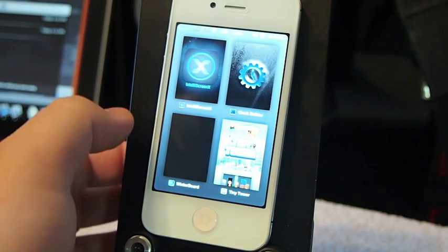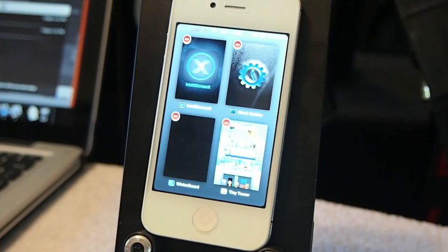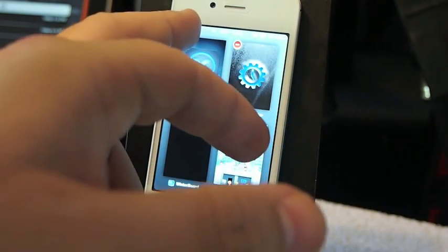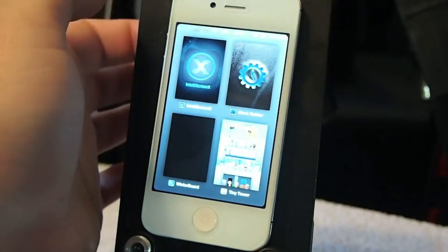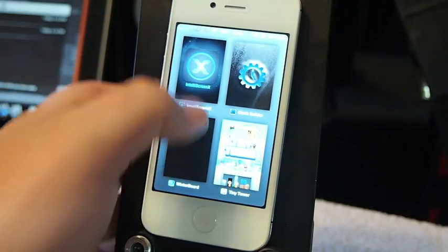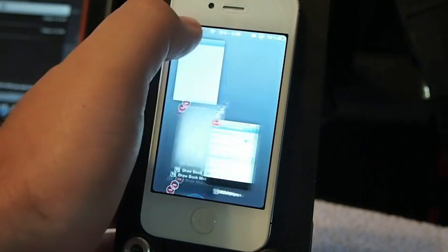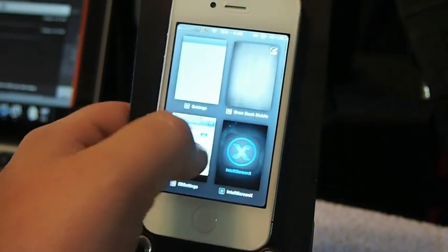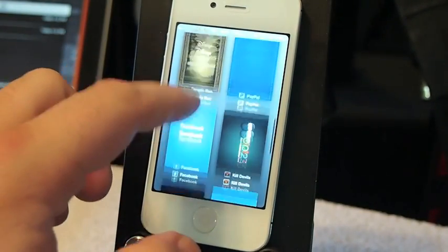The other one was Dash. Anyway, one feature they added in the pro version: when you hold down on it you get the option to delete and close a particular app. Watch this — if we hold down and then tap the little arrow, it's supposed to delete it. And there we go — you can see it deleted it.